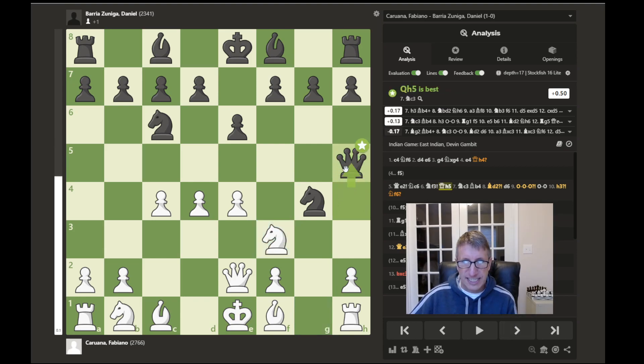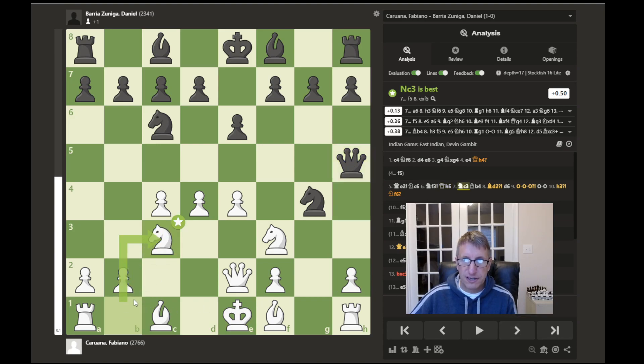That's one thing we can learn from this game: it's usually not a good idea to bring your queen out too early. If you do develop the queen, it's better to keep it on your second or third rank where it is safer and cannot be chased around by your opponent's pieces. The queen retreats back to h5, and the computer says that is the best move to retreat here.